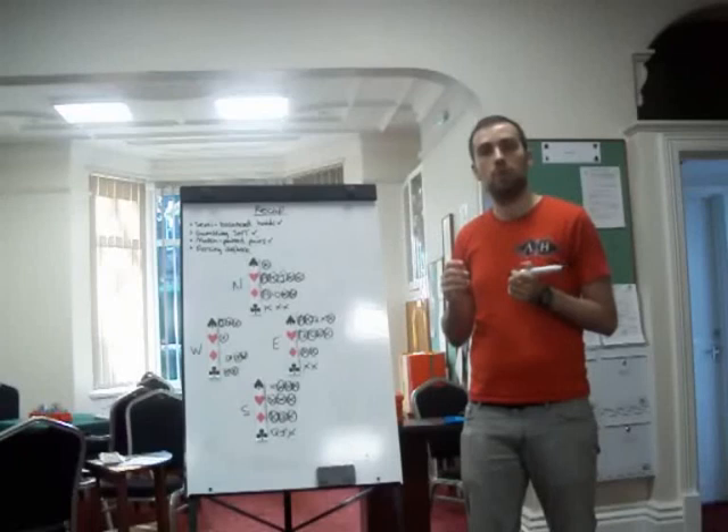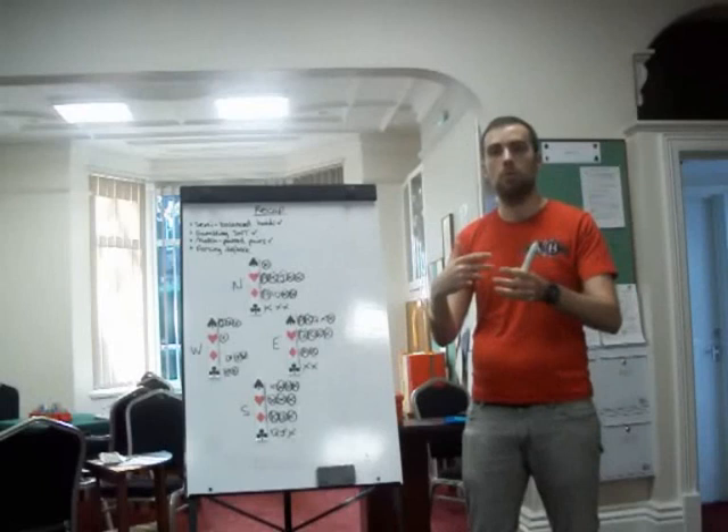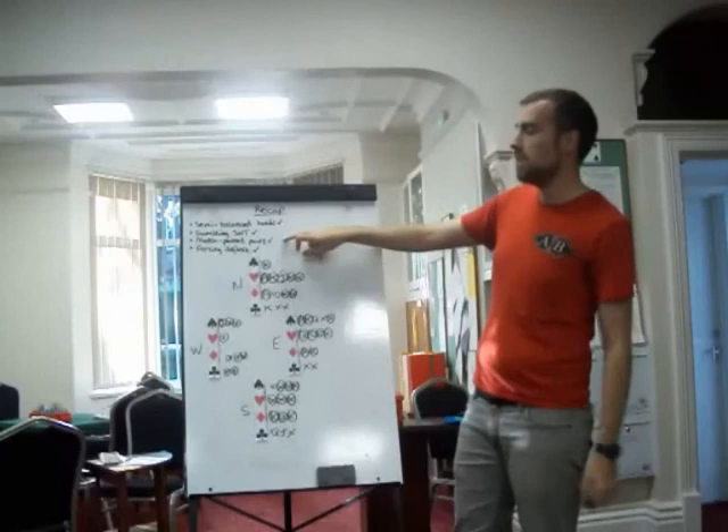So forcing defense works because you force them to ruff, and then when you're back in, you force them to ruff again — you've diminished their trumps until they lose control. Really all I'm saying is: don't be alarmed if declarer is roughing a suit in the long holding — whether in the dummy or in their own hand depending on the sequence. That's all for today.